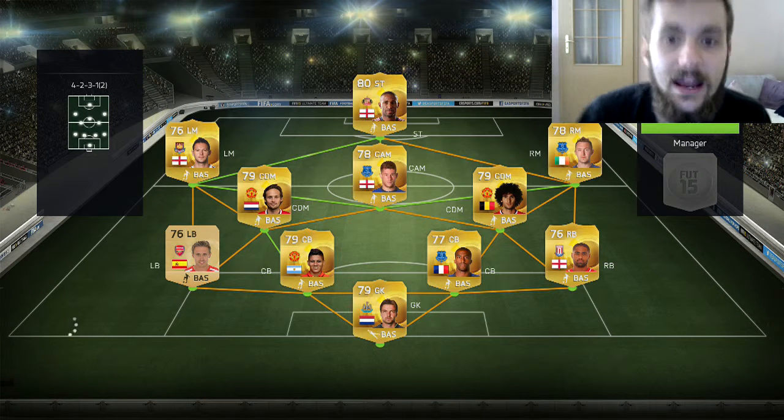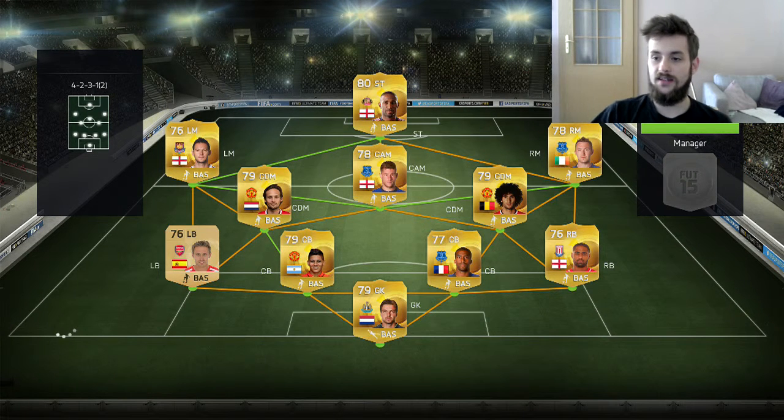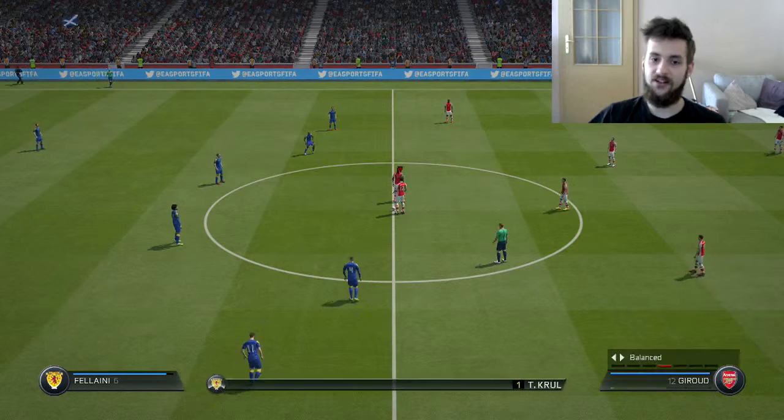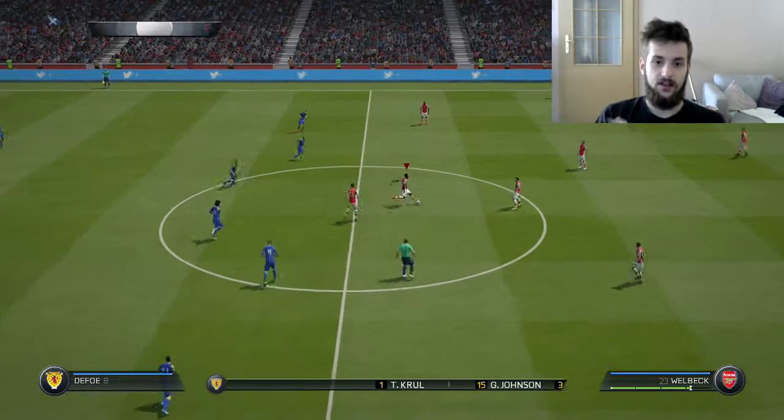Let's jump into the first game. In this game, we've got an opponent with a very weak BPL team. There are some good players here like Clainey, like Depoe, like Magigidi. The defense is okay, but the team is just not very good. I don't like the formation as well. Let's see what happens.